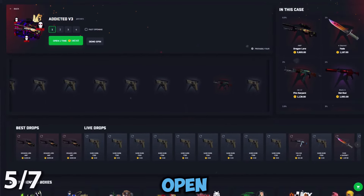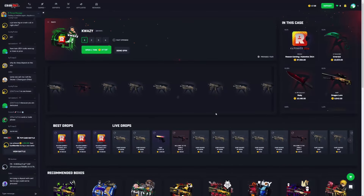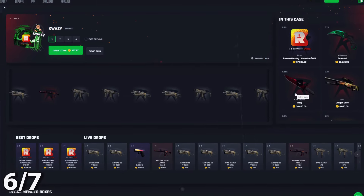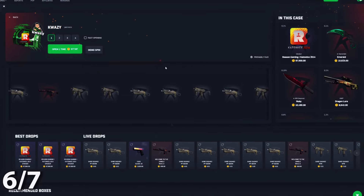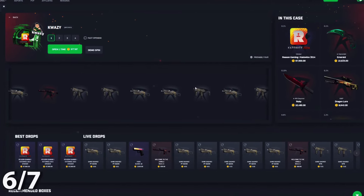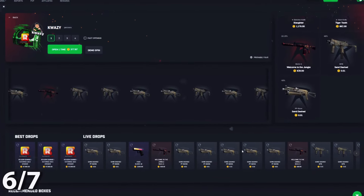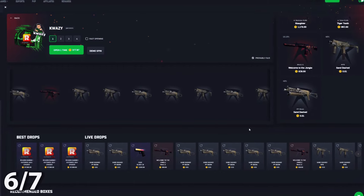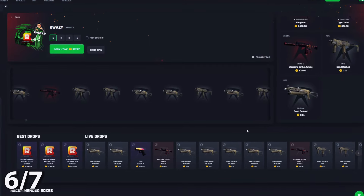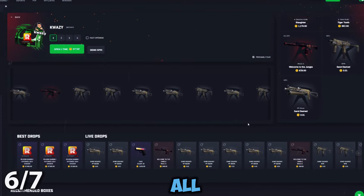Next up is the Quasi case — this is an 80/20 with a 179x max win. It's just another 80/20 case, and I'm not personally a fan of those. If you enjoy them, go for it, but I don't mess with 80/20s — they're very risky and you don't get the same kind of multiplier on your items as you do with a 10 case. This one is better than the Grim v2, but that's about all it's got going for it.